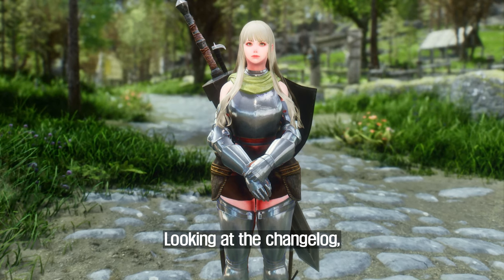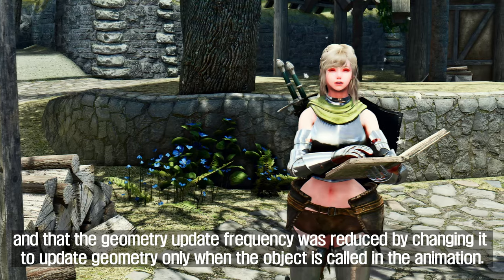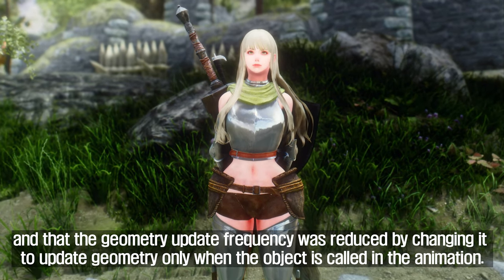Looking at the changelog, it says that RaceMenu Heal added a function to AutoHeal to fix misalignment of some objects, and that the geometry update frequency was reduced by changing it to update geometry only when the object is called in the animation.